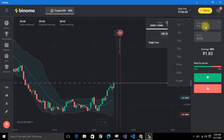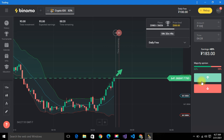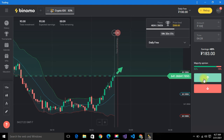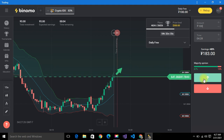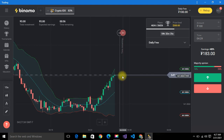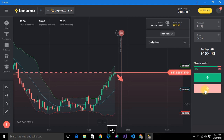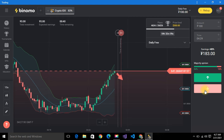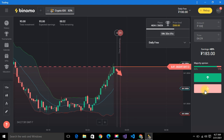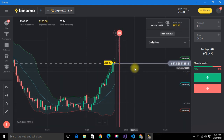I'm going to use the same approach to win this tournament. I put in my whole amount of 100 points. It seems like there are really good higher chances of winning. The price was going up but it's slowing down, so maybe it'll go down after this. I wait for the right moment and place a down trade. I input 100 and let's see what happens.